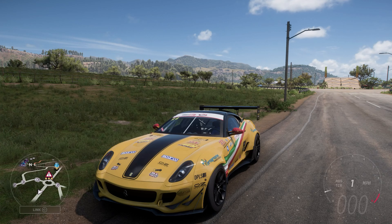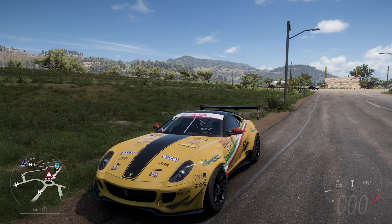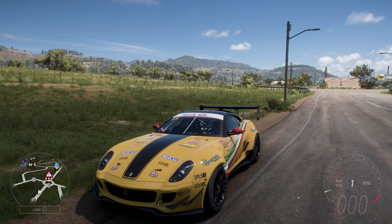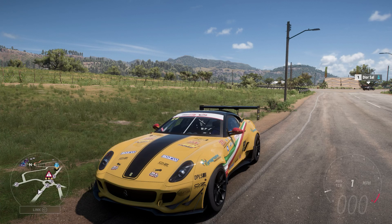Welcome everybody to How Fast Will It Go. Today we're dealing with the 2007 Formula Drift 599 GTB Fiorano. This has 1,549 horsepower and 1,196 pounds-feet of torque from its 6.5 litre twin-turbocharged V12 engine. The car itself weighs 3,079 pounds and has all-wheel drive.